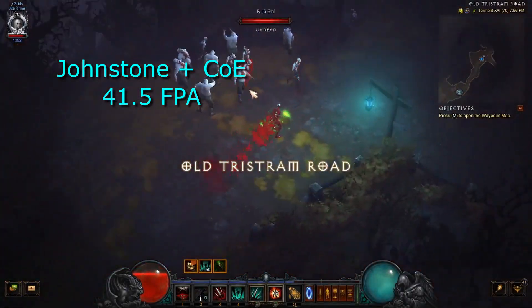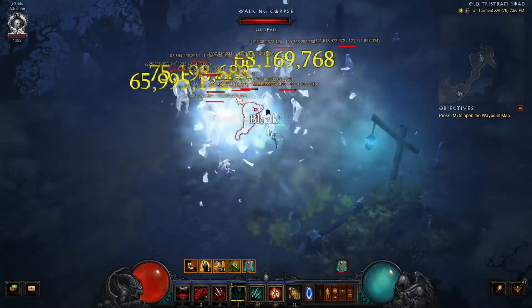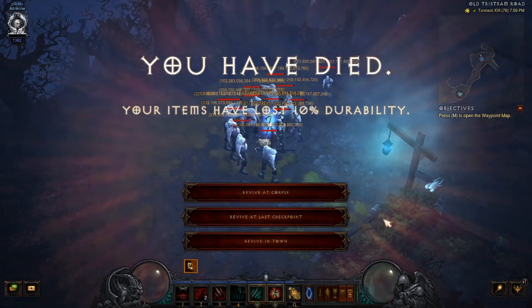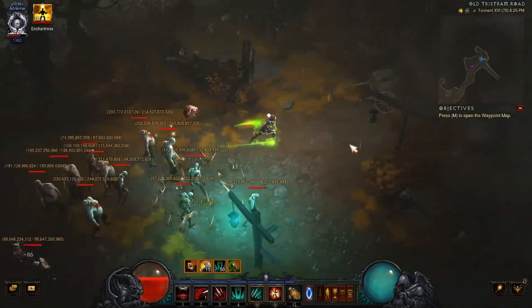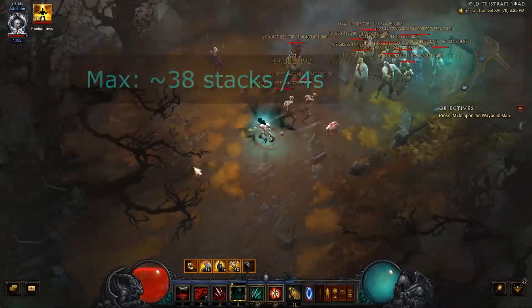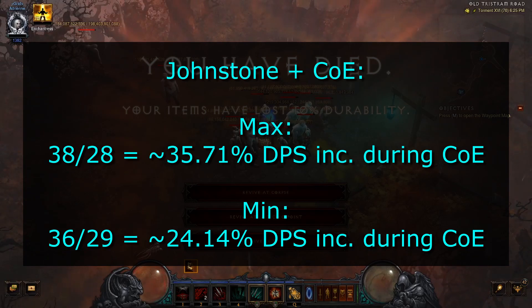As we progress into our damage instance testing, more information becomes available that we can use to plot the Johnstone. The Johnstone multiplier does not scale with increased attack speed gains — it's a stack-based multiplier, not duration-based. However, it does improve DPS with higher attack speeds when you combine it with Convention of Elements. Convention of Elements allows for 4 seconds of increased damage multiplier for whatever element. Even our highest attack speed — lowest frames per attack interval of 32 FPA — cannot spend the full 50 stacks within 4 seconds, or 240 frames. This means any increase in the amount of stacks we can spend is all profit when it comes to DPS.